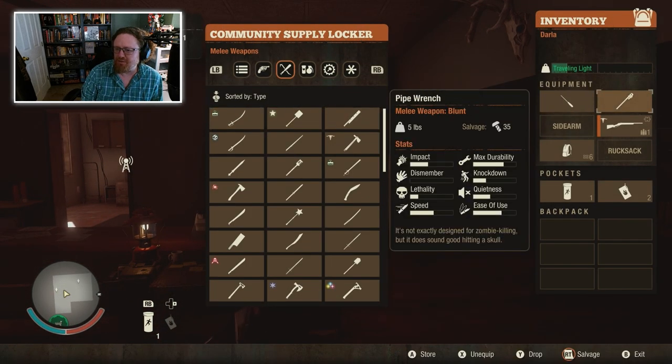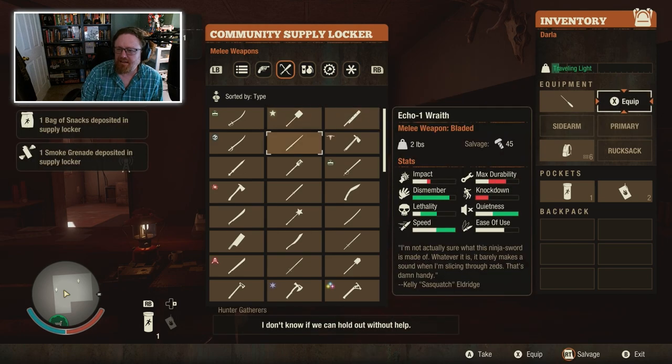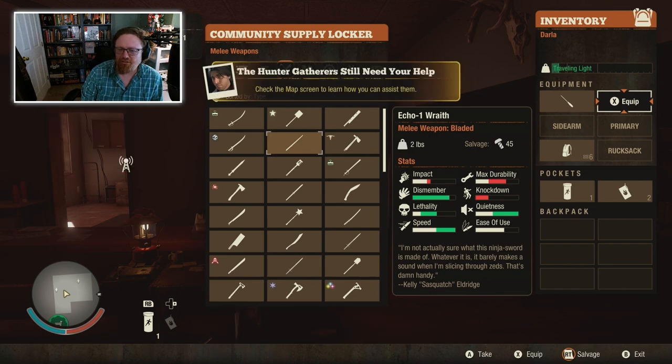Let me try to equip this one a little better. We've got a shotgun - that's not going to be great. Echo 1 Wraith, Stealth Sword - that's pretty cool.